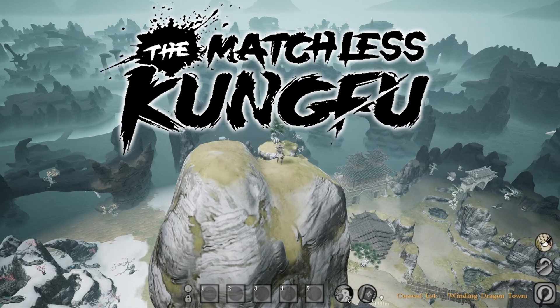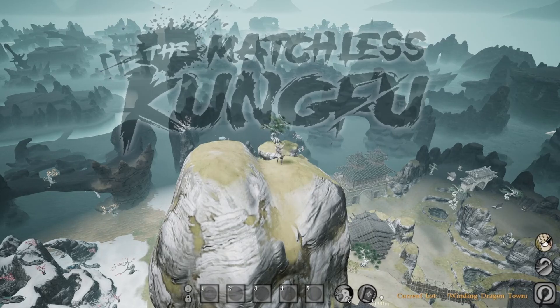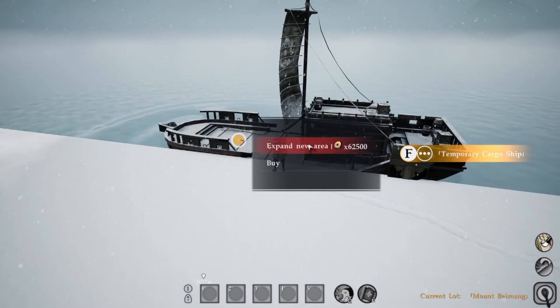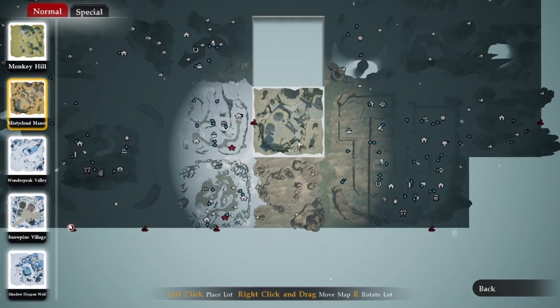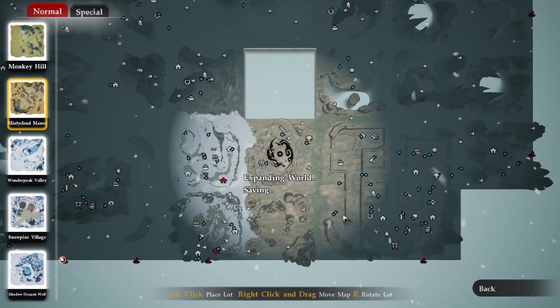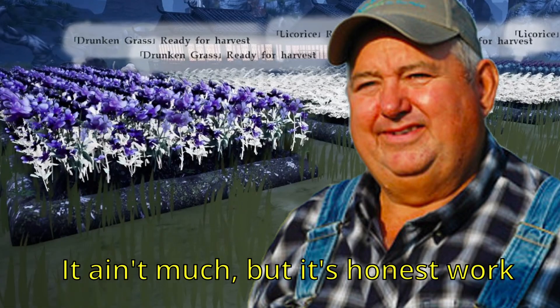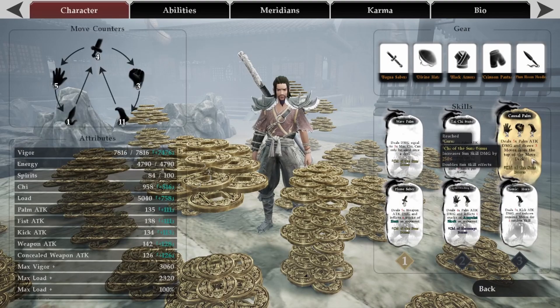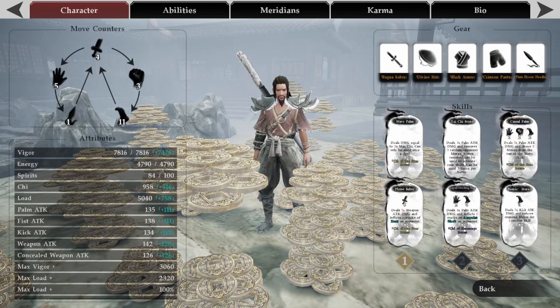Hey guys, welcome to Wade Refresh. I'm Wade and today we're going to be jumping into the world of Matchless Kung Fu. Whether you're aiming to create a one-punch legend or explore a world of your own creation, there's one thing you'll need to become a successful cultivator and that's a lot of money. Whether you prefer to live as an honest and virtuous sage or a deceptive and scheming rogue, I've included methods to help you make bank in your cultivation journey.